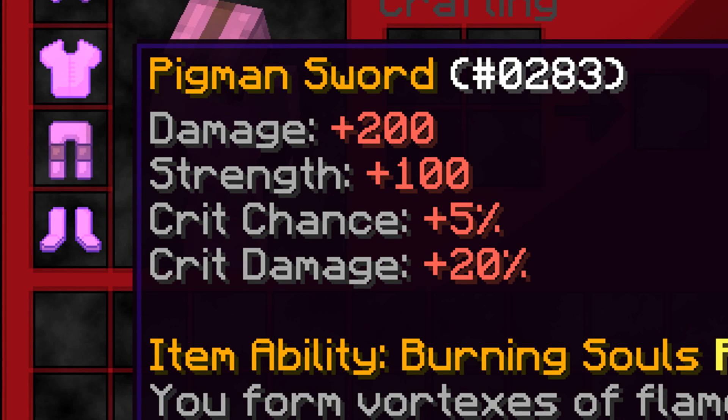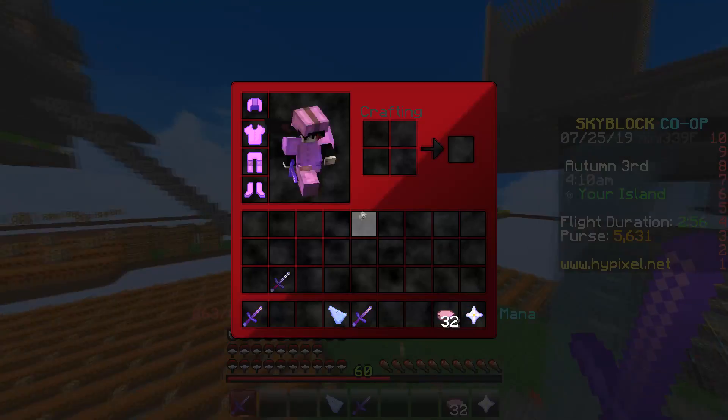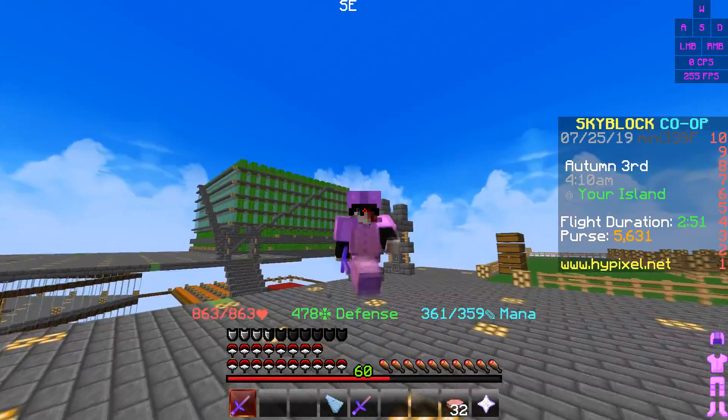We have the best sword in the game right now — 200 damage, 100 strength, 5% crit chance, and 20% crit damage. The ability, Vortex, forms a flame giving you Resistance 1 and attacks nearby enemies with a projectile dealing up to 1000 over five seconds. It uses 70 mana.